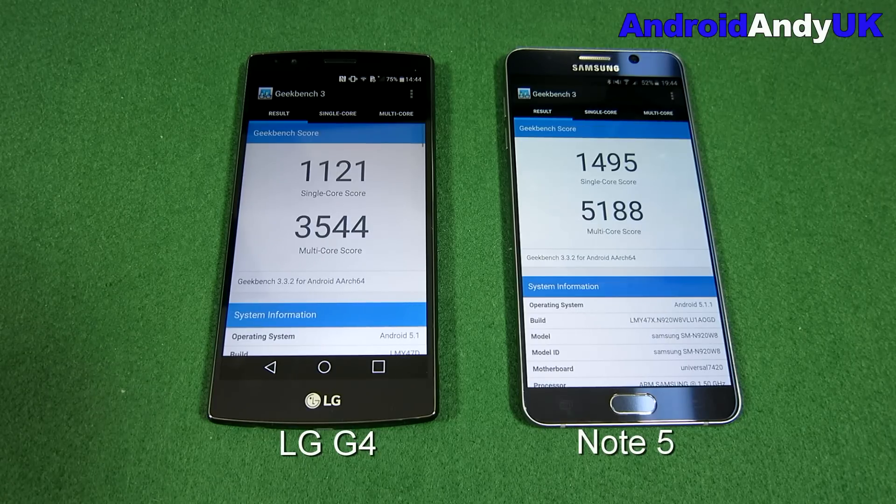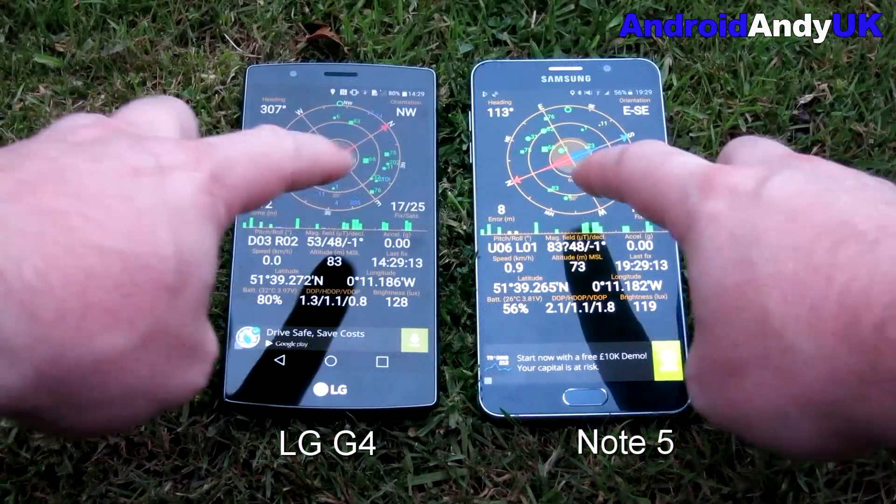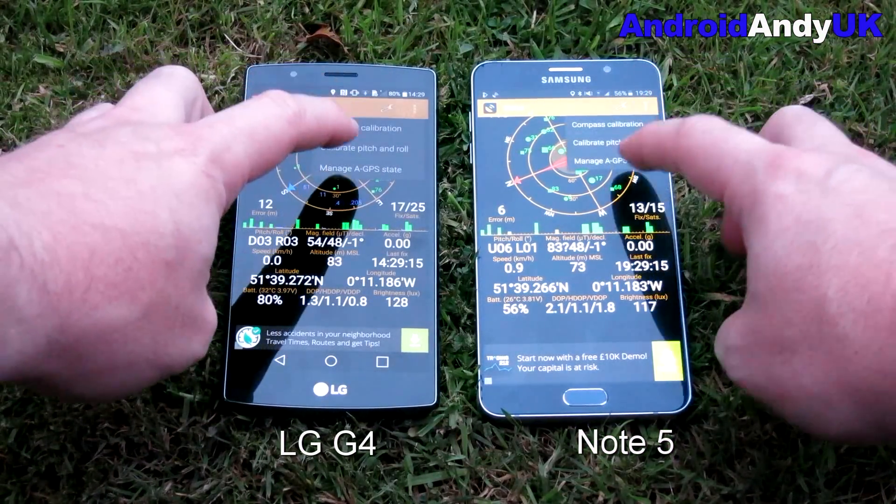A lot of people will say Samsung fixed their results, but no — they perhaps just put the processor to 100%. They can't change the internals. The internals still give you that score, and it's still capable of 5,000, which I don't think other devices are.